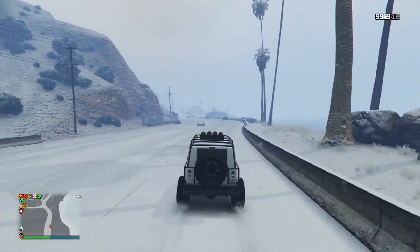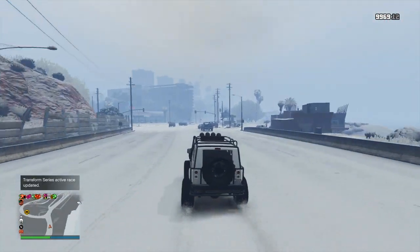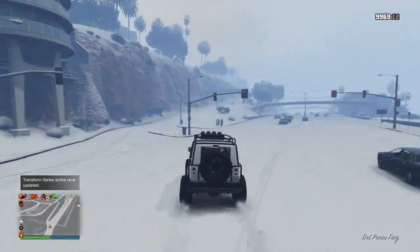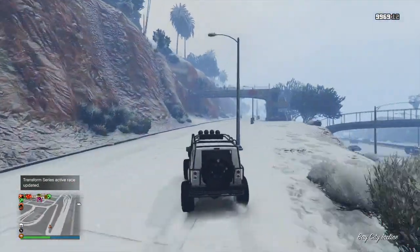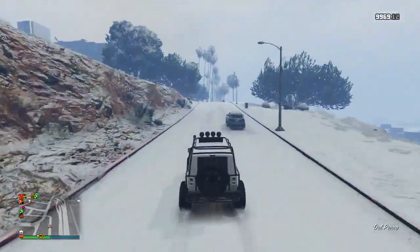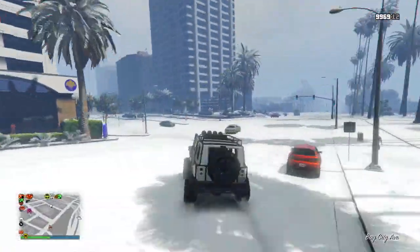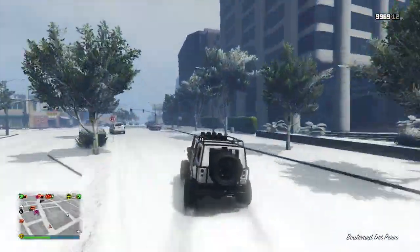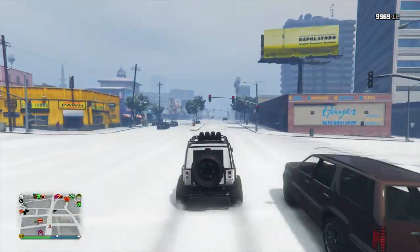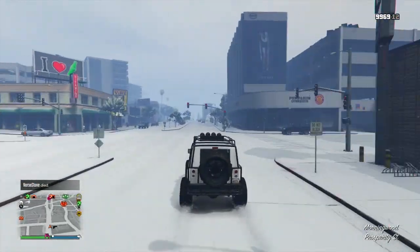At number eight we've got the Canis Mesa. There's just something about a four-by-four Jeep that almost belongs in the snow, and this vehicle is no exception — it really feels like it fits. It's great for off-roading and it just looks amazing in the snow. Those big default tires picking up the snow look so good, and you've got that spare tire on the back too, which gives it a great off-road vibe. Typically I'm not a huge fan of the Canis Mesa, but when the snow is here, it looks absolutely beautiful.